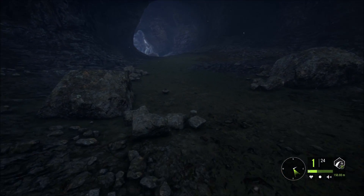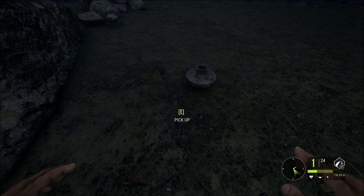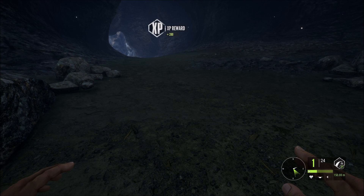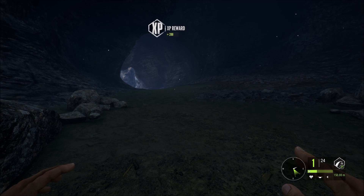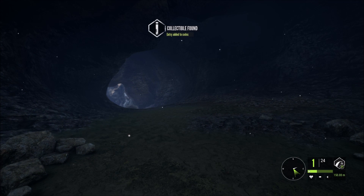Would that be bat droppings or something? Let's see what it is. It looks like a candlestick holder or something. It's a collectible — let's collect it and see what it is. I'll have to check the codex to see how it comes up. You're as much in the dark as I am — literally. I have no idea what it is.